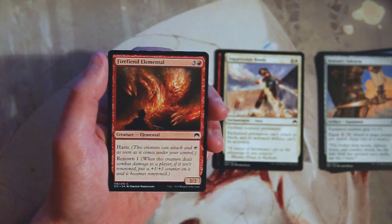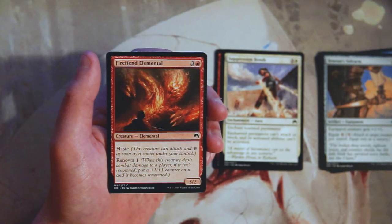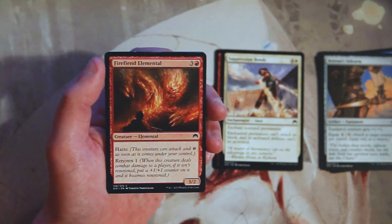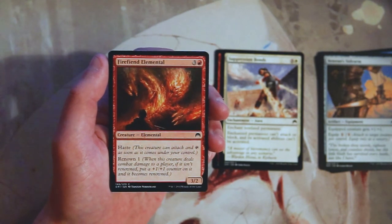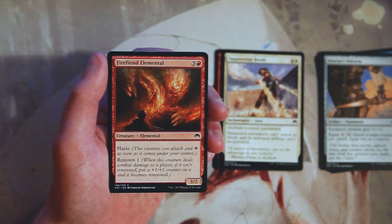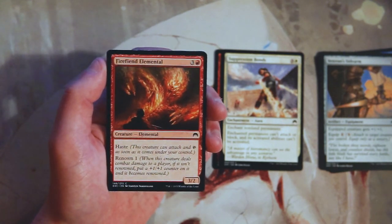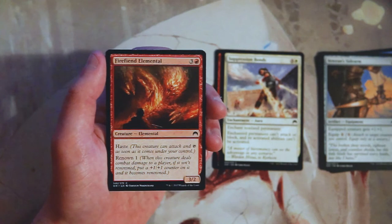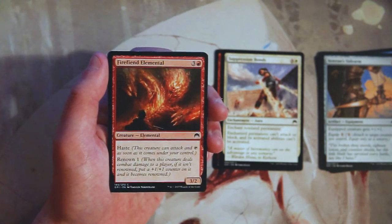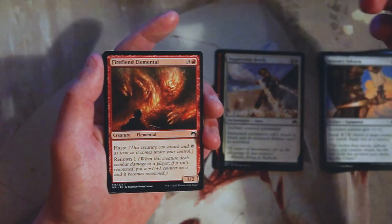Fire Fiend Elemental is a 3/2 for three and a red with haste, so it can attack right away. It also has renowned one — when it deals combat damage to a player, if it's not already renowned, you put a plus one plus one counter on it, making it a 4/3, which is really good. The danger is that for four mana you're starting with a 3/2, which might be outclassed by other creatures. It's a little hit or miss — I'd rather take a safe removal pick over a card like this.